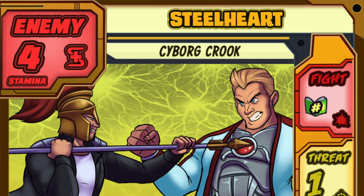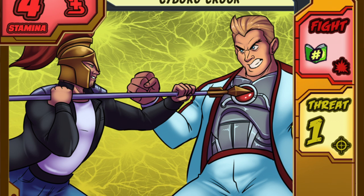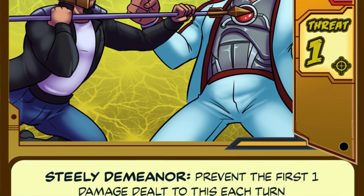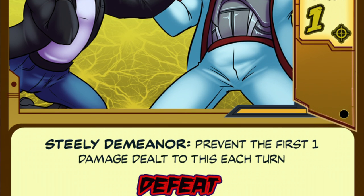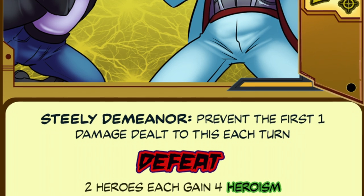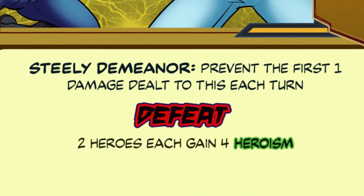On the other hand, the cybernetically enhanced Steelheart is a much tougher foe, with a fair amount of stamina and a strong defensive ability. While his metal chassis makes him tough to defeat, his fight is relatively low, especially in issue one. As difficult as he is to take down, once he's defeated, the reward is big, giving two heroes four heroism each. He may be a foe that sticks around on the board for a little bit, for one reason or another, but once he's defeated, he'll be well worth the effort.